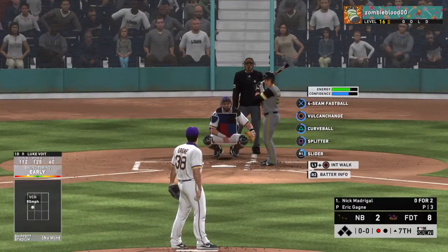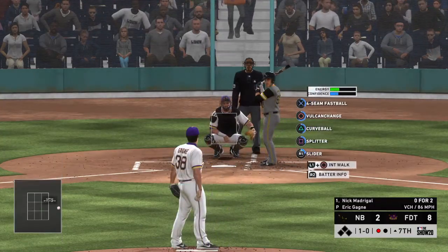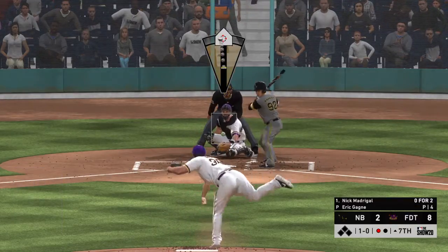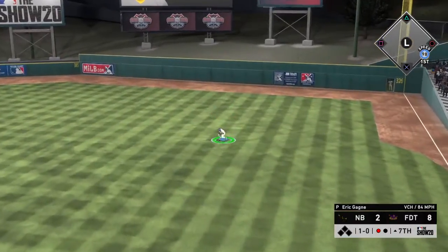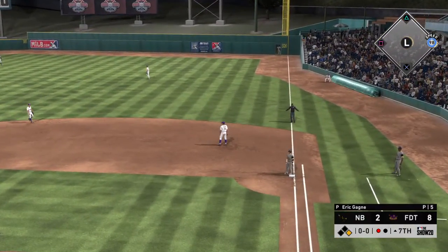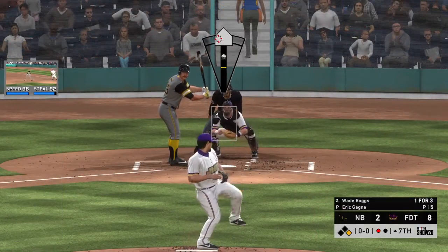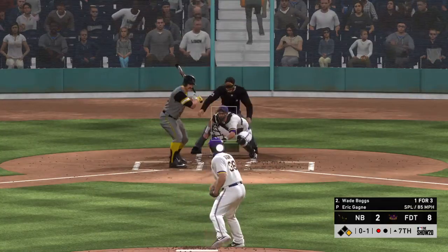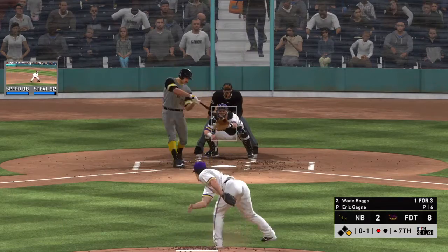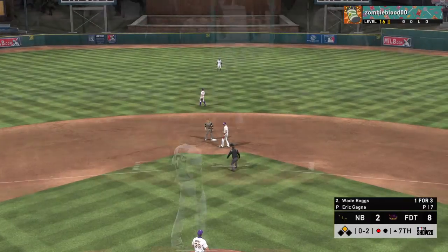Now back to the top of the lineup — stepping in Nick Madrigal, no hits to this point, a ball and no strikes. Line drive base hit. Stepping in now Wade Boggs as he'll try to hold back on the swing, but he went around for the first strike. He's working on a one for three thus far. That's a strike — throw down, not in time. He's in there at second.